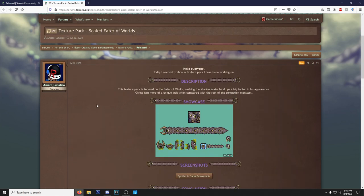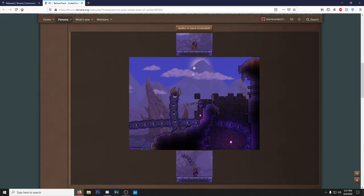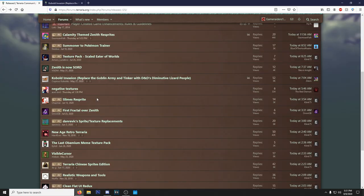The next one is Scaled Eater of Worlds. They wanted to make the shadow scales more incorporated into his look, and I can get behind it. It's kind of weird how he drops purple scales but isn't actually colored purple himself. The middle version is a little too dark — I kind of like the middle option — but honestly it fits a lot more, this one is dope.